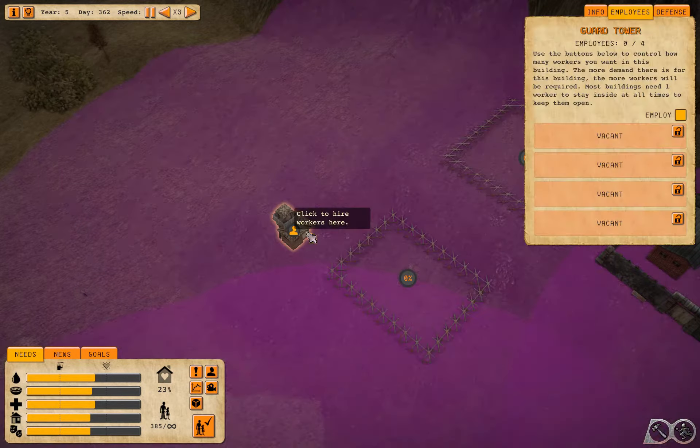I want to get this guard tower built so we can get this stuff protected sooner, because you never know when raiders are going to come in. Let's employ you. Let's get the punishment center. The employees, they're all going to work, which is good. Four workers provide a constant lookout. That's good. Punishment center is a go.